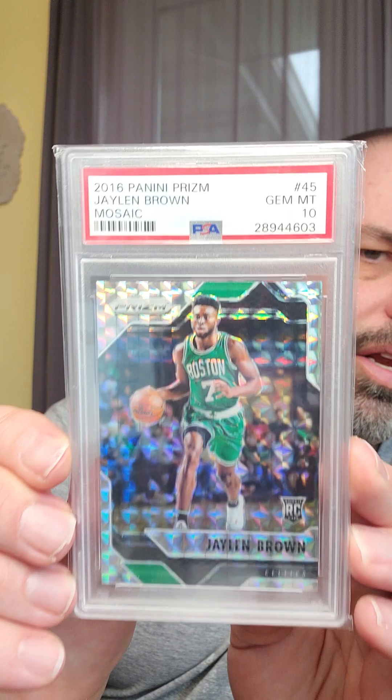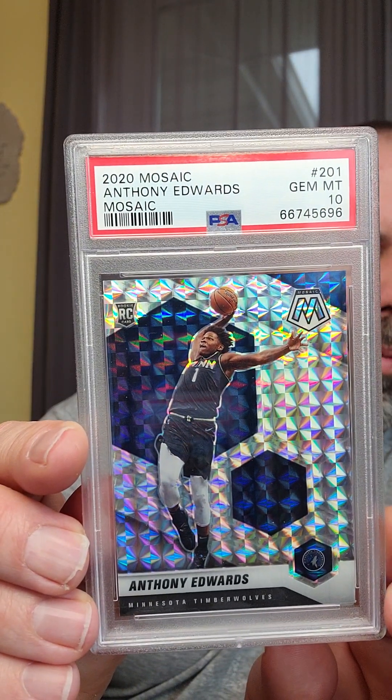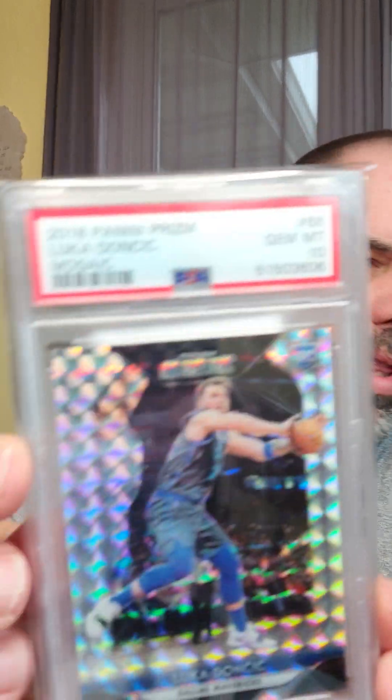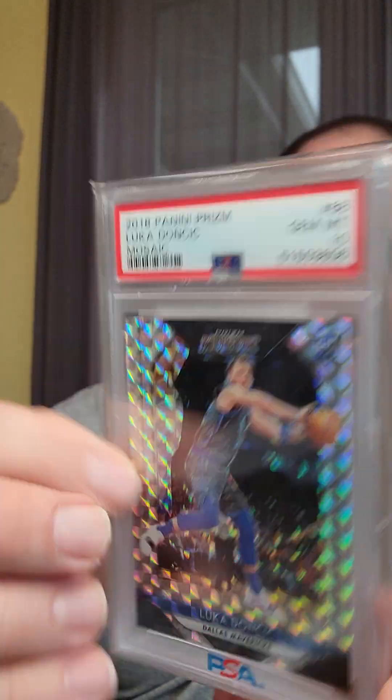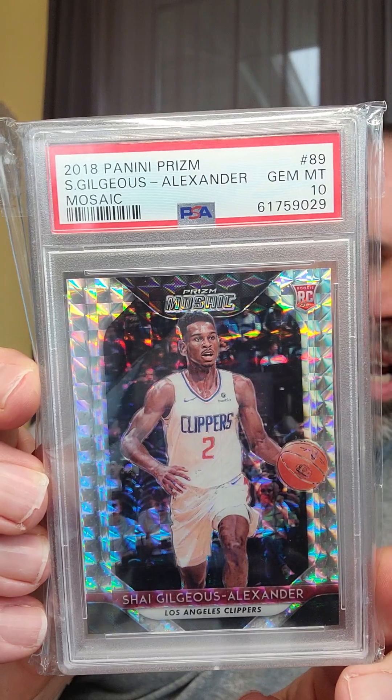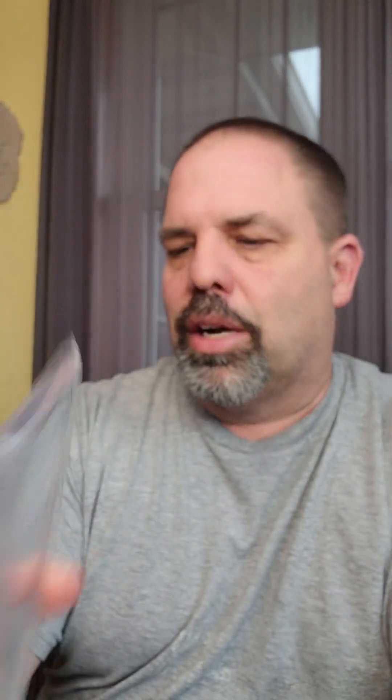Blue, red, purple. Here is a Jalen Brown rookie Mosaic. Anthony Edwards silver Mosaic rookie. Kawhi Leonard Prism rookie. Luka Doncic silver Mosaic rookie. I like the Mosaics — if you're going to see a theme here. I've got a Shai Gilgeous-Alexander silver Mosaic rookie.